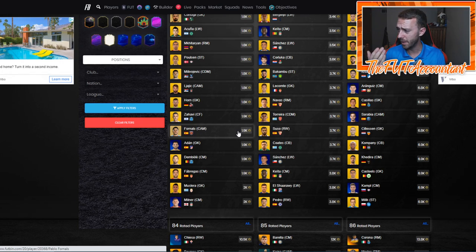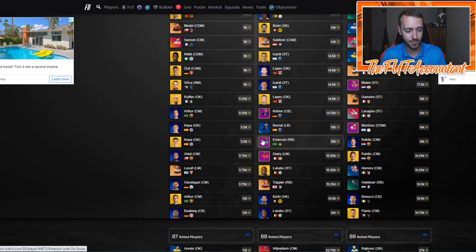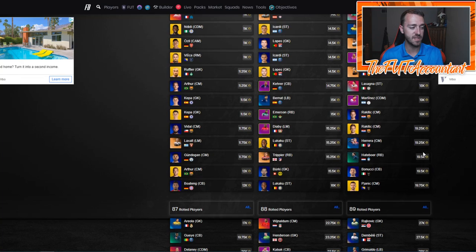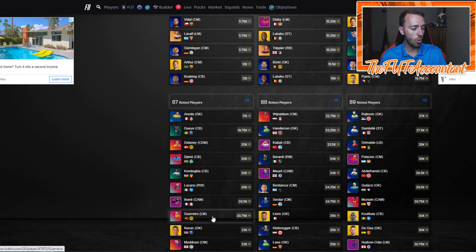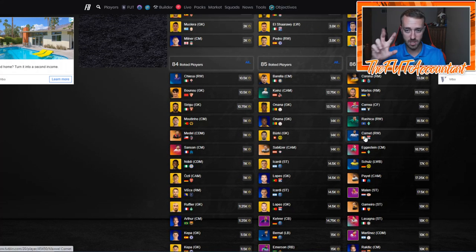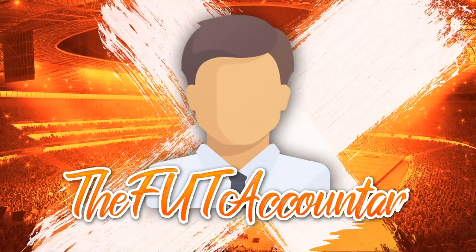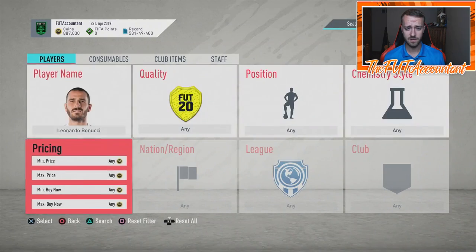They're putting out those upgrade pack SBCs almost every other day. I honestly would not be surprised if even today we got that 89-rated five-player SBC — five times 89-plus. If that SBC comes out, you're going to see more of the higher-tier market move again. Watch Rakitic, Pjanic, Panucci — the gold or UCL items that are the cheapest players by rating in the 85, 86, 87 rating sections.